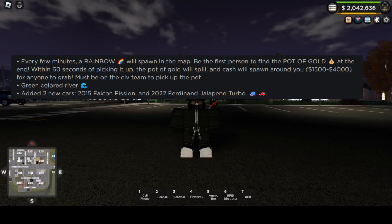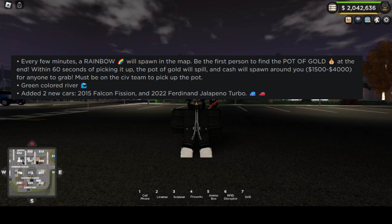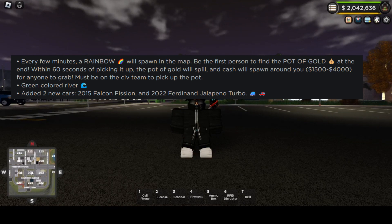So, there are a few things that we got. One, we got a rainbow that spawns every few minutes and you get a pot of gold at the end of it. You can get about $15,000 to $4,000. There is a green river, and we got two new cars — a 2015 Falcon and a 2022 Turbo.